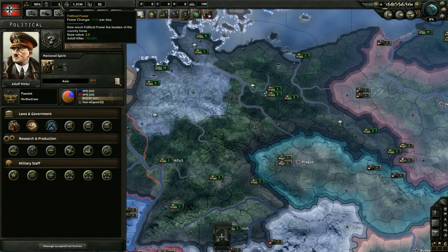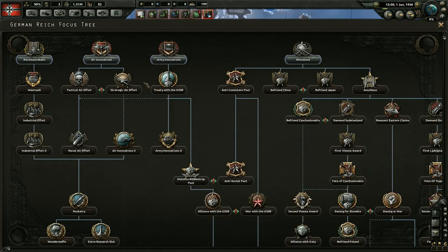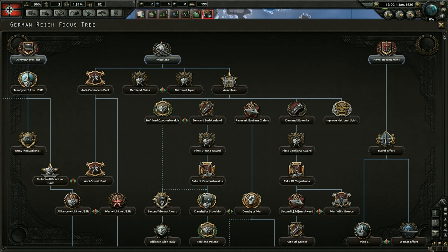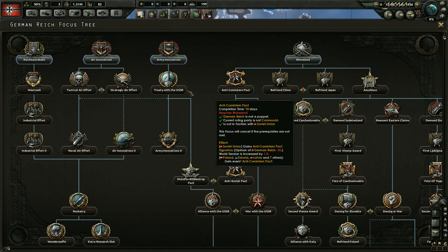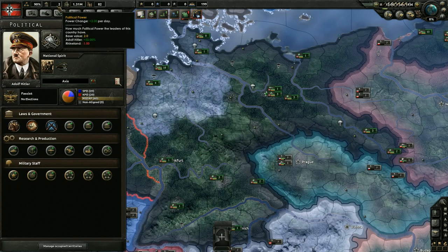At the top bar we have political power, and we're earning three political power per day. We can expend one political power per day, so we'll only be earning two net to basically fund a national focus. You're pretty much always going to want to do this — it should be one of the first things you do. Each focus will take your country in a different direction. Every major country has their own focus tree, which is really cool, and there's also a generic tree for all other countries. Just select whichever one fits your plans and start it — you'll notice we're now earning less political power per day.